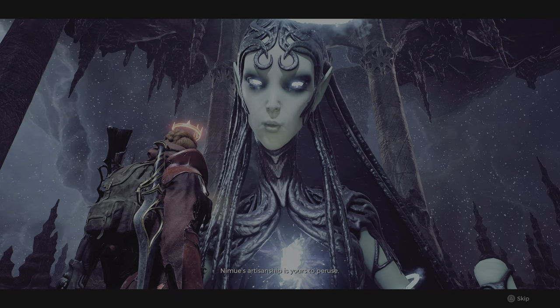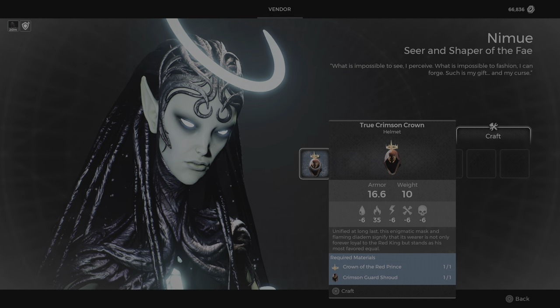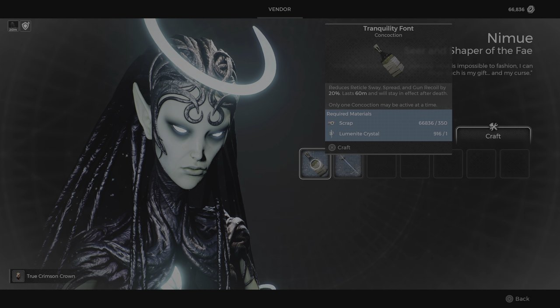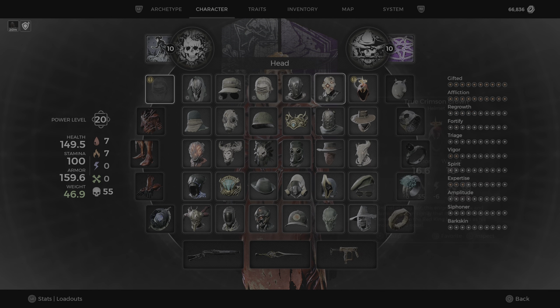you want to craft it. I can see right here the True Crimson Crown — I need the Crown of the Red Prince and the Crimson Guard set. Once you craft it, those two items will disappear, but you will get this new helmet.